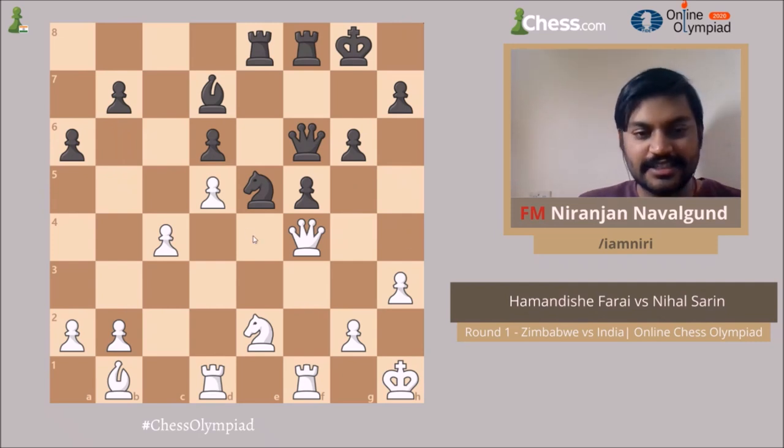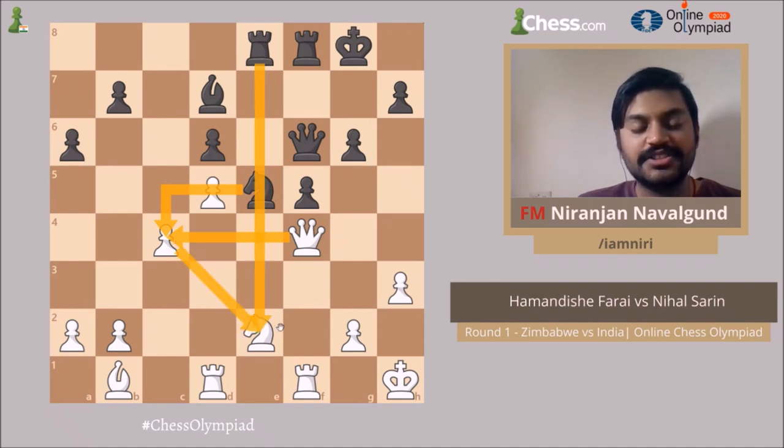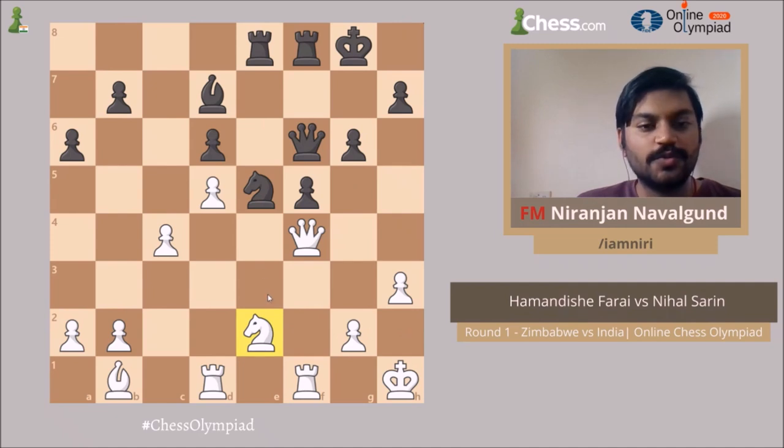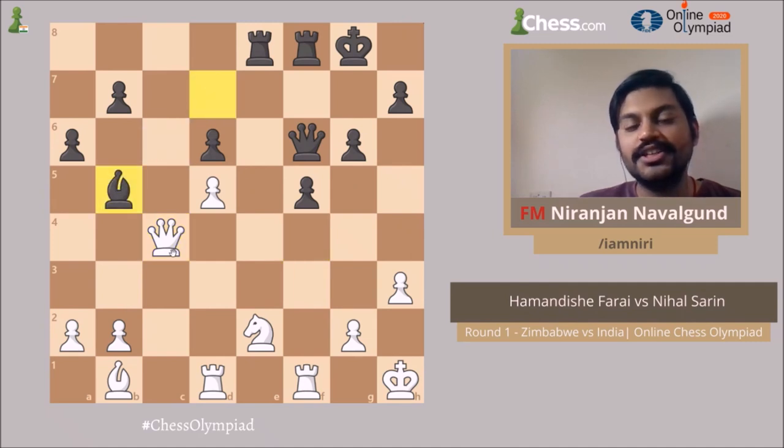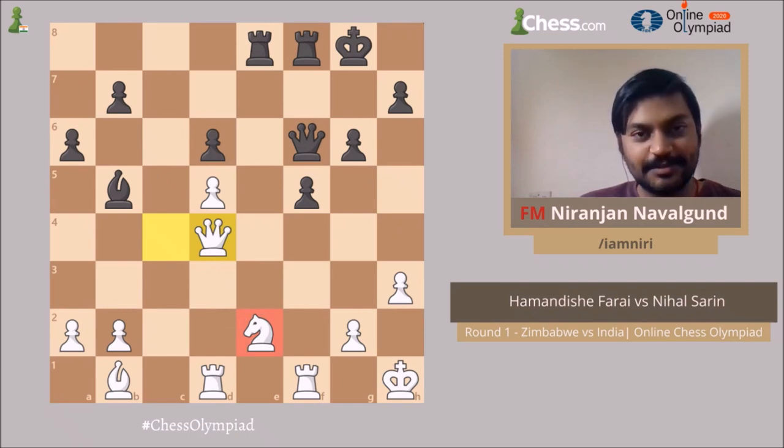Now when we have the list of candidates, let's consider if we take Knight into c4. The queen can capture on c4, and after that do we have any checks? No. Do we have any captures? There is Rook into e2, but after that the white queen just captures the knight. So after Knight c4, Queen c4, do we have any threats? There is a threat to attack the queen, and then after Bishop b5 you regain the piece. Black has won a pawn because after Queen d4 you can capture on e2 and black wins material. That's the answer to the second position.